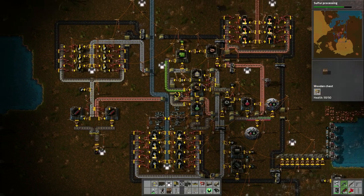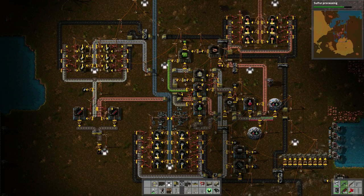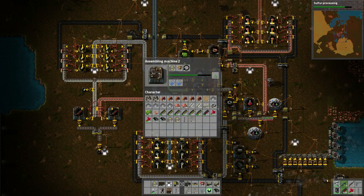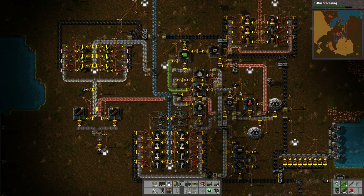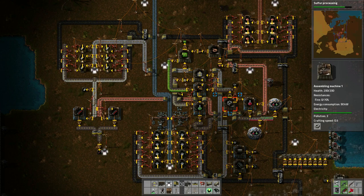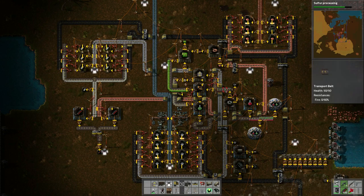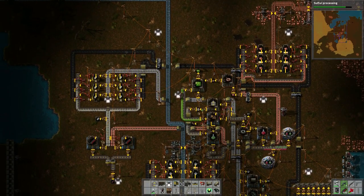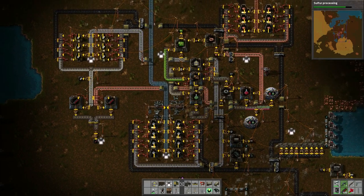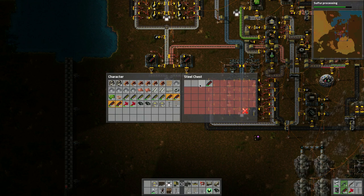The green ones will need inserters and belts. We'll probably do a similar setup up top there too, because the circuits we need for these guys require gears. So we need iron plates, then we need gears, and then these things will use those gears. I would actually mass produce these gears on their own belts maybe.